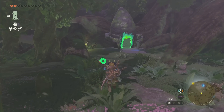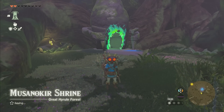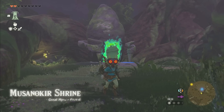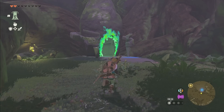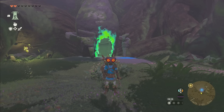First thing you should do before anything else is head over to this shrine right here and activate it. That way you can fast travel back here and not have to go do that a second time. And after that you are all good to go — you're now inside the Lost Woods, which is actually called Korok Forest in this game. And that's how you do it — that's how to enter the Lost Woods in the Legend of Zelda Tears of the Kingdom.